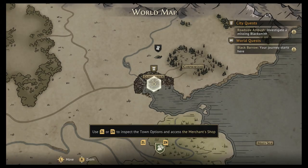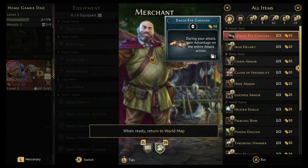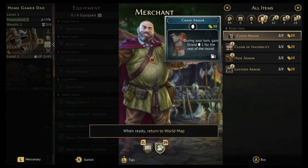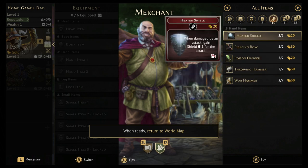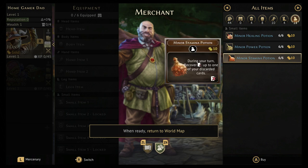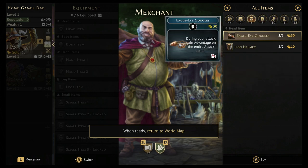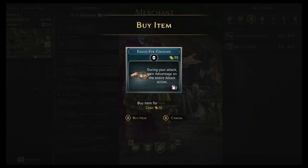Now we go to the merchant. Each mercenary has 30 gold to spend on headgear, armor, weapons, shields, and footwear. I definitely want to give everybody at least one base item, since they're one-time use per scenario. For Hacks, I'm going to start by buying the Eagle-Eye Goggles because they grant advantage on every attack, and he has multiple ranged attacks. That's going to use all of his gold in one shot.